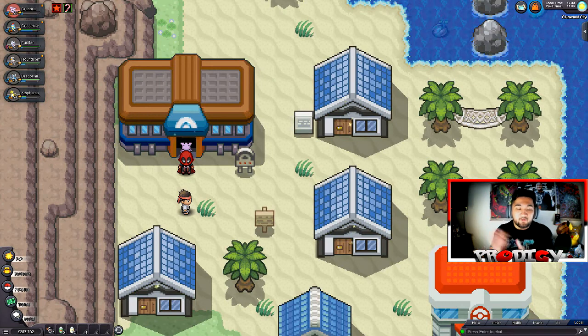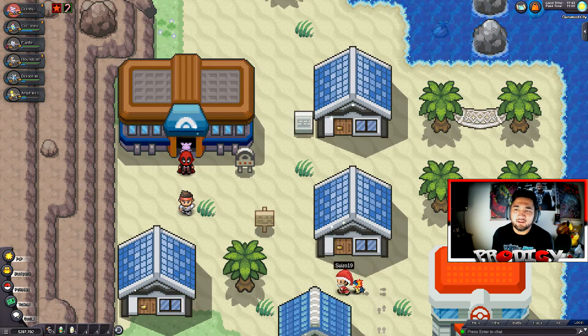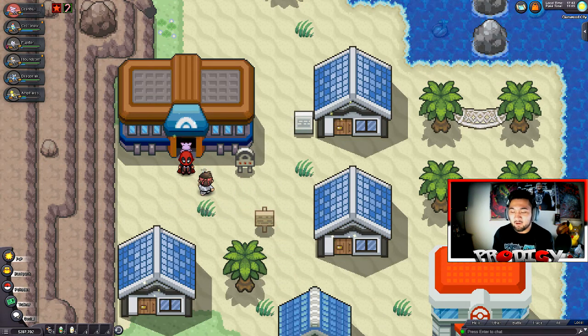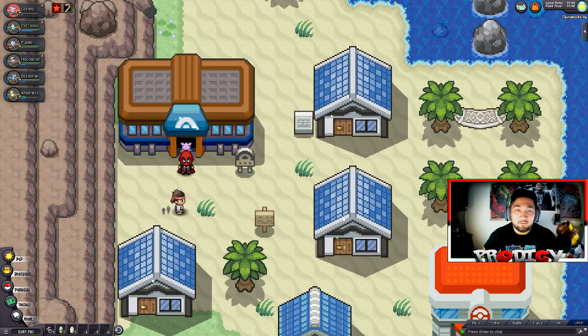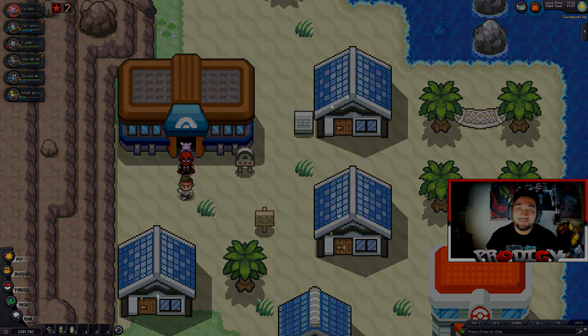That is going to wrap up episode number 14 of Pokemon Revolution Online. We got a lot done — we took care of Olivine City and Cyanwood in one episode, so that's always a good thing. I hope you guys are enjoying this walkthrough. I'm trying my best to put it out more consistently. If you enjoyed the video, feel free to leave a like — that would mean a lot to me. If you're new, subscribe down below. Appreciate it, and you guys have a good day. Peace out.